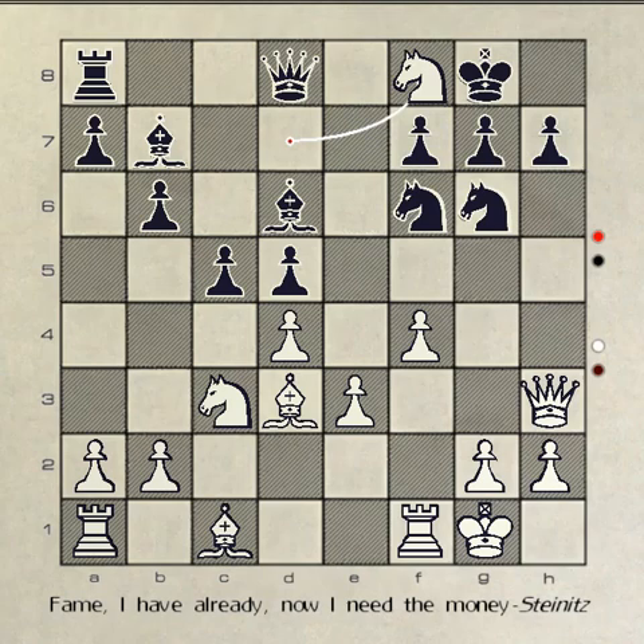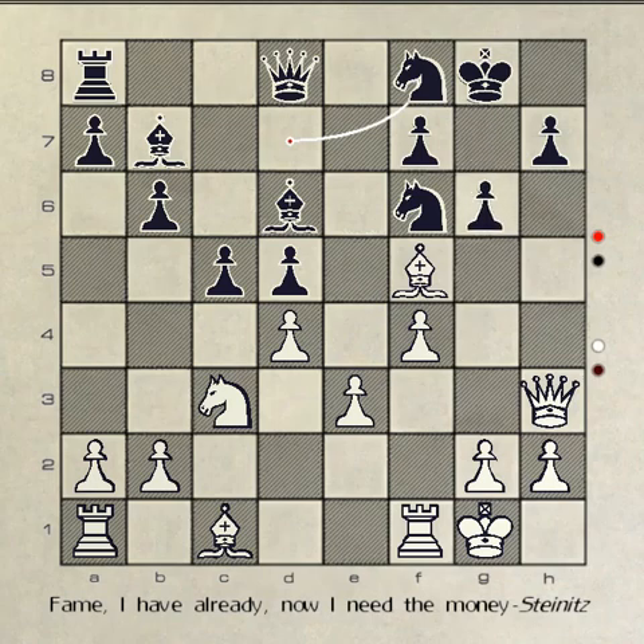The chess master recommends knight takes knight. Your knight captures knight, white counters with bishop to f5. You move your pawn to g6, threatening white's bishop at f5. White counters by moving the bishop to e3, moving it to safety. You move your knight to e6, moving it off the edge.